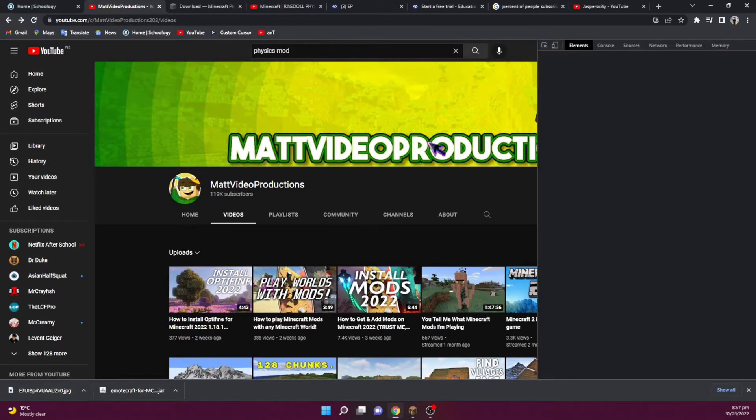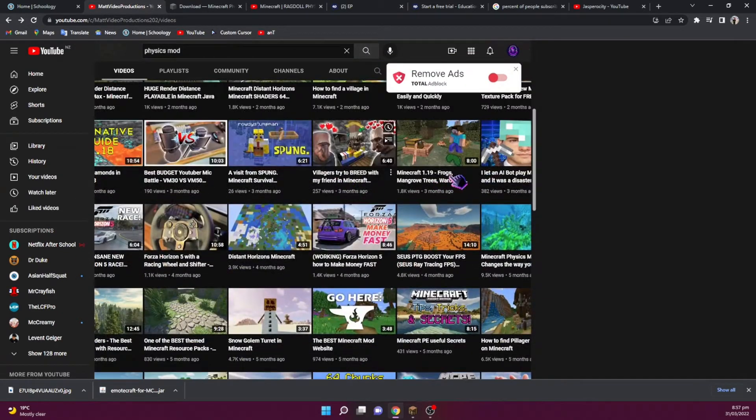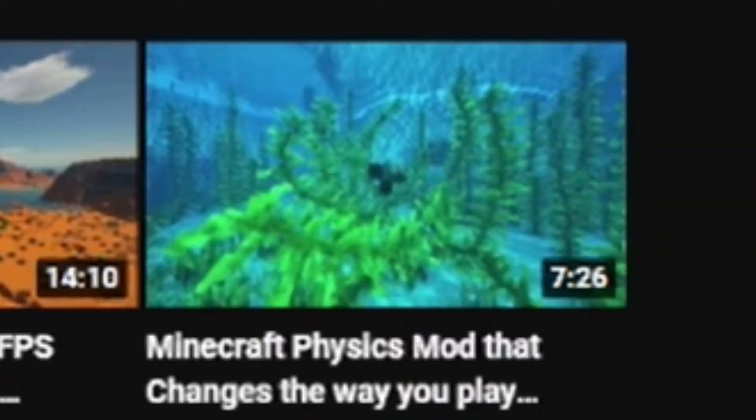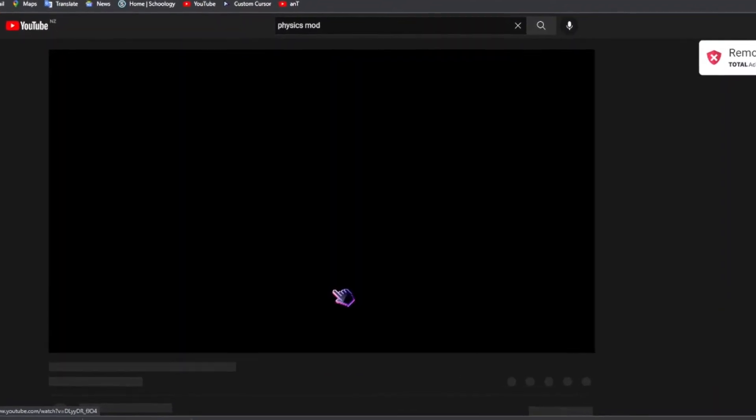I was just scrolling down the Mad Video Productions until something caught my eye. I was scrolling and doing whatever until I saw this: 'Micro Physics 1 that changes the way you play.' I decided to click on that and then it started loading really slowly.